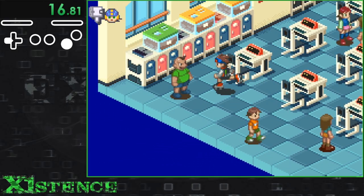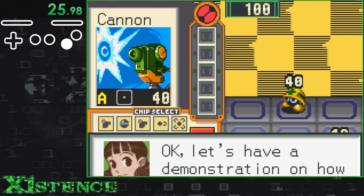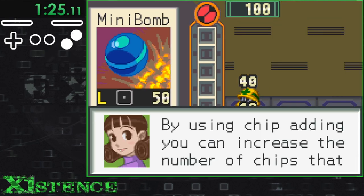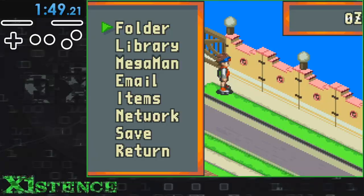At school we have to talk to Lan's friend Dex to do the tutorial before we can leave the prison that is the brick and mortar school. The tutorial consists of three fights. The first two have fixed draws and the third has a randomized draw. I got two mini-bombs, which is pretty good. Now we can leave our cell and go outside and touch that grass. I got a time of 1 minute and 49 seconds.